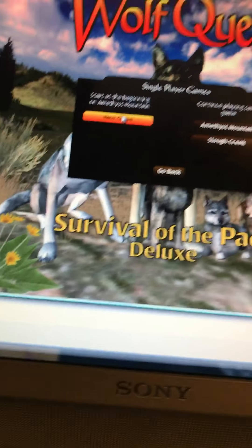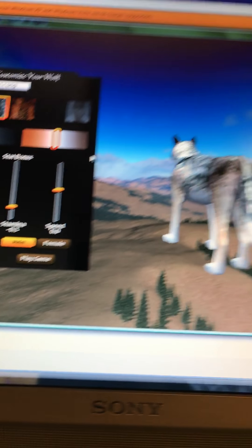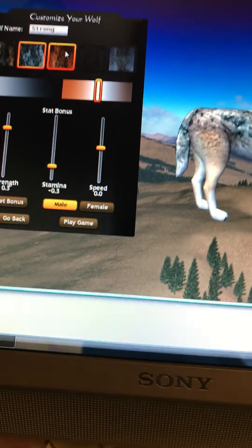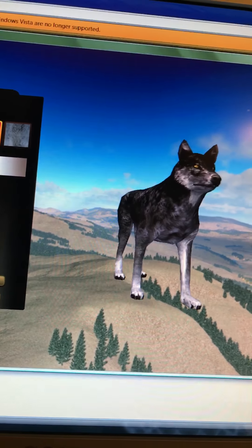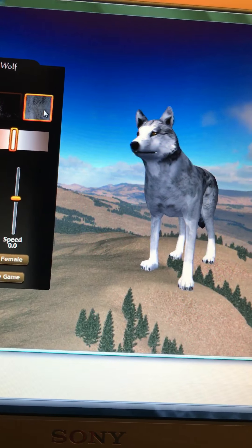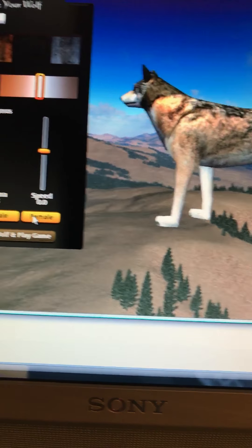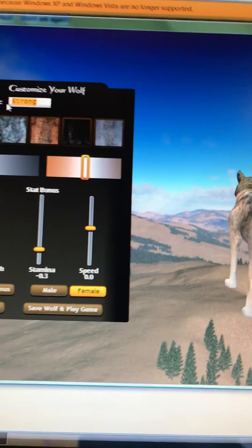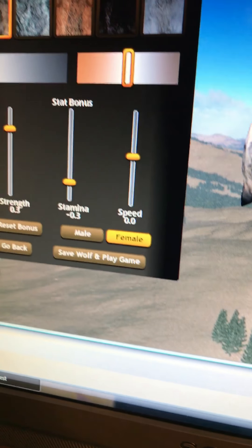I don't know what Amethyst means. You can press new game and then here you have a wolf. You can pick your type of wolf — you can have that one, this black one, he's really pretty, a white one. I'm going to go with this one. It's going to be a female, a mother wolf. Her name is going to be Luna.